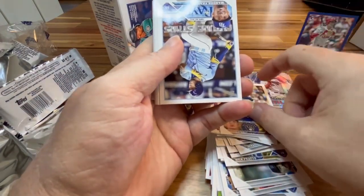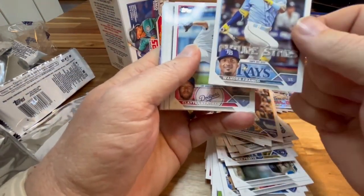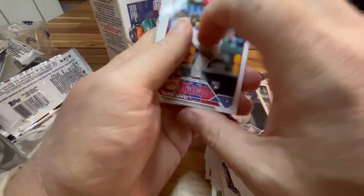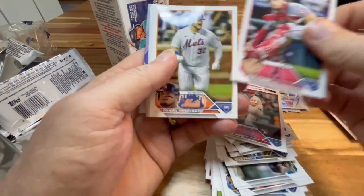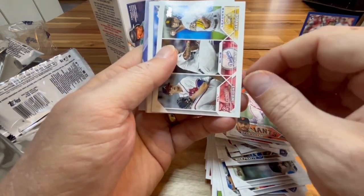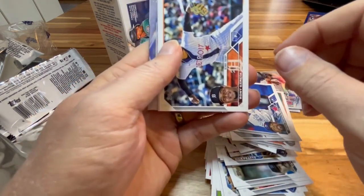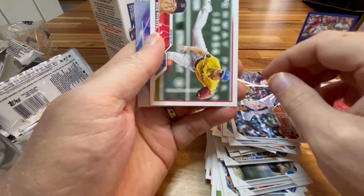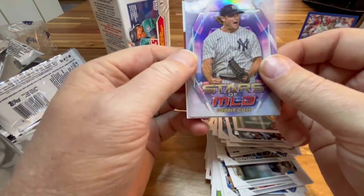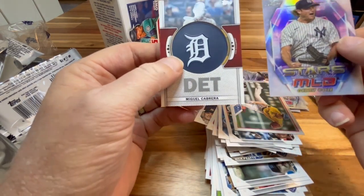Luis Urias, Wander Franco — card's worthless. Clayton Kershaw, Andrew Benintendi, Mark Appel, Max Stassi, Daniel Vogelbach, David Villar rookie card. We've got a Urias and Darvish NL wins leaders, Teoscar Hernandez, Roni Garcia, got a Nick Pivetta, and a Stars MLB Garrett Cole Topps Chrome. And our manufactured patch card is going to be the Tigers' Miguel Cabrera.